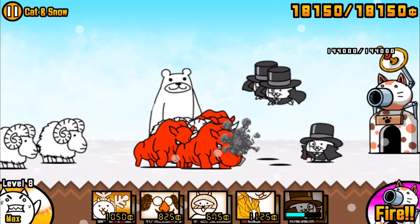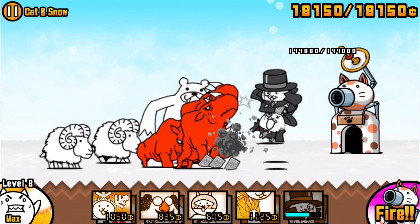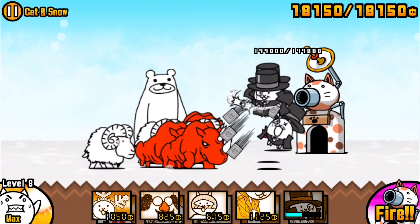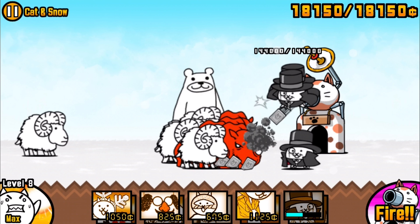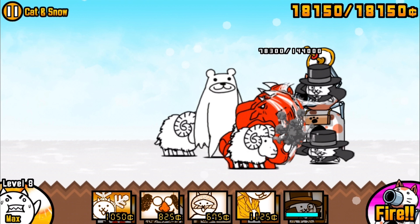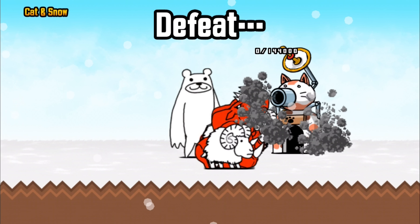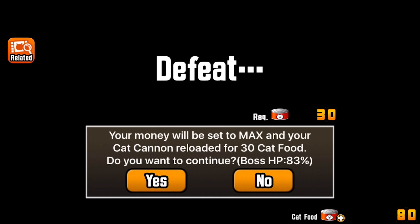Another problem: a bunch of red rhinos appear, and it's very unlikely for the Thief Cats to kill them on time before they reach the base, since they only attack single units. With a massive crowd of rhinos and sheep together, the group is just too big for the Thief Cats to handle, so the enemies end up destroying the base. Still, they did about 83% damage - not too bad, but could've been better.